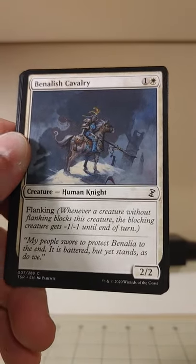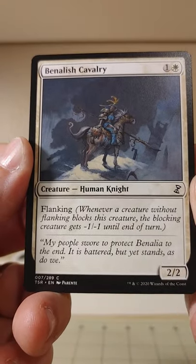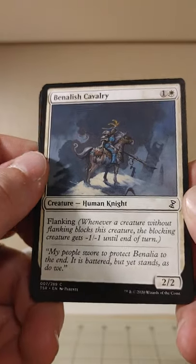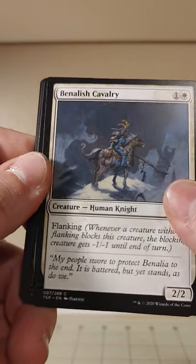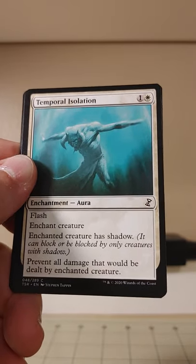We've got the Benalish Cavalry coming in with Flanking. I have never owned a card with Flanking on it. Whenever a creature without Flanking blocks this creature, the blocking creature gets minus one, minus one until end of turn. There are some old keywords on these cards already.